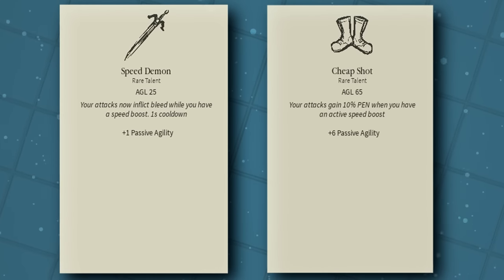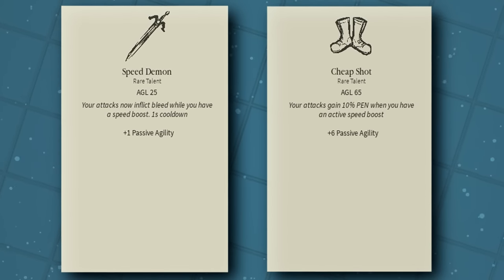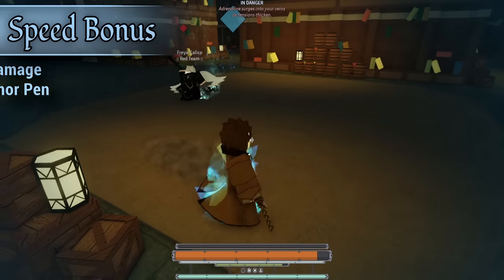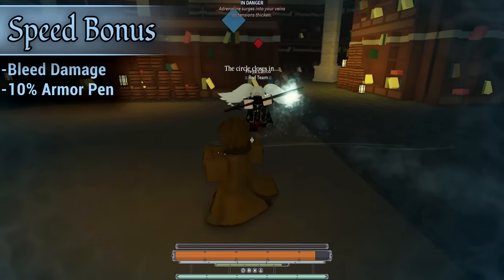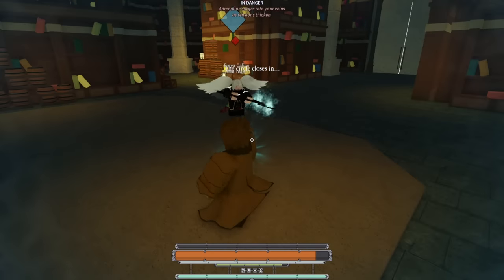Speed Demon and Cheap Shot weaponize our character's speed boosts into extra damage as well. When buffed with increased speed, we deal bleed damage on M1 and 10% more Pen. Pen is pretty damn strong when we're deleting armor and using armor piercing rounds, so yeah, it's good.